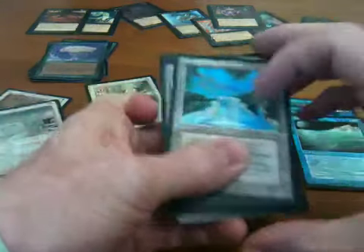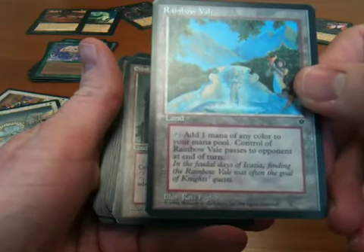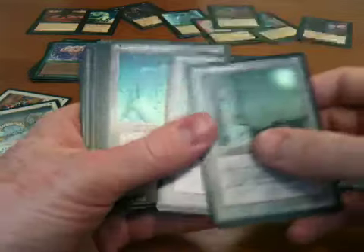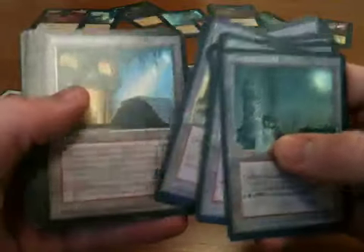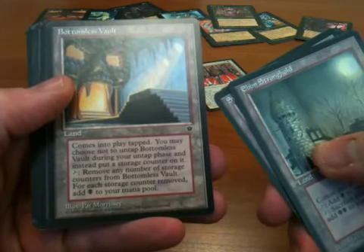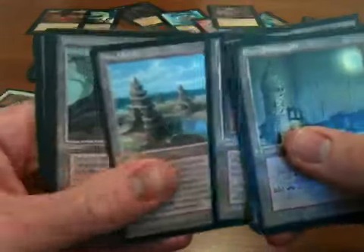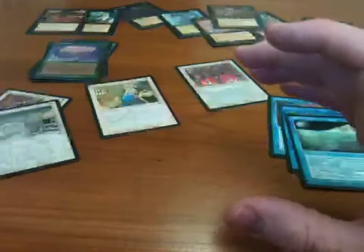Quick word on the lands: Rainbow Vale — you get one mana of any color, but it passes to your opponent at end of turn. For every color there is a land that lets you either add one mana or sacrifice it to add two. And then also for every color there's a vault-type land where you put in counters and then remove multiple counters to add multiple mana to your pool. Non-basic lands are always a little bit interesting, but those aren't extremely exciting.